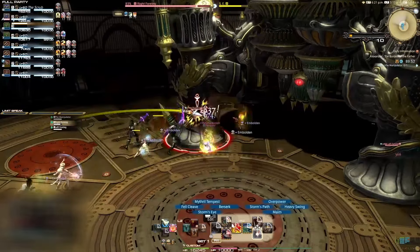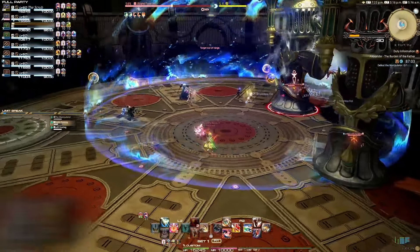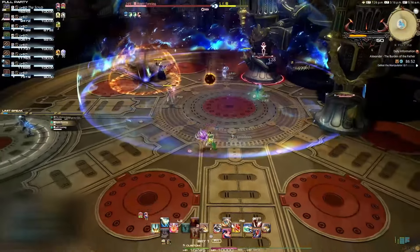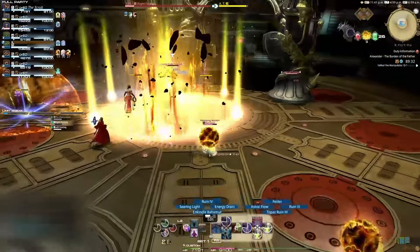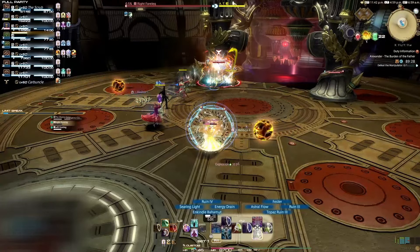Hydro-thermal missile is a tank buster. One party member will get an electric blue orb above their head. There will be two spots in the arena where several yellow electric orbs will periodically spawn and start gravitating towards that player. When the orbs are in close proximity to this player, they will explode in a small AoE. Other players will need to run into these orbs and absorb the damage before they reach the targeted player. Make sure you only take one or two orbs, as taking three or more without healing could potentially kill you.